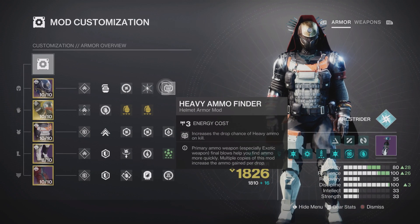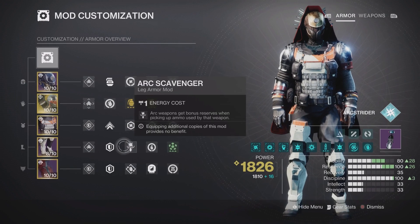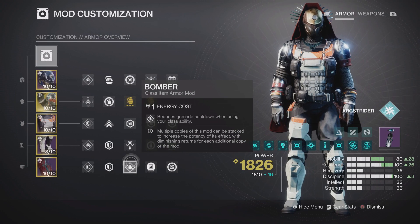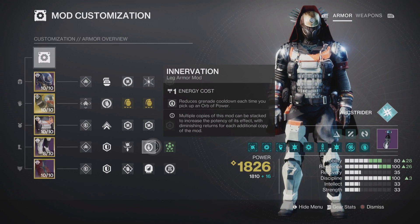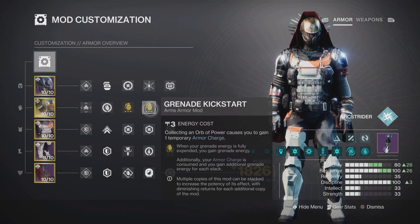If siphon doesn't work with your loadout, replace it with a heavy weapon scout — I'm also running a heavy weapon ammo finder. Firepower means grenade kills generate an orb of power, so we'll be generating a lot of orbs. On our class item, Reaper means our next weapon final blow after a dodge roll creates an orb of power. We'll be dodge rolling often to keep our melee ready for jolting and to use Bomber, which gives grenade energy on each dodge roll. Orbs of power feed our grenade energy through the Invigoration mod and also give armor charges spent through Grenade Kickstart.